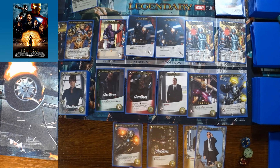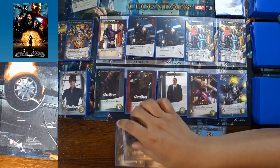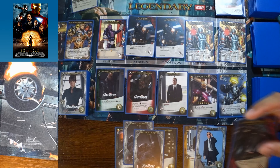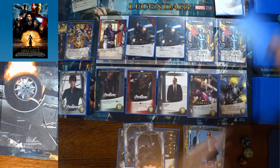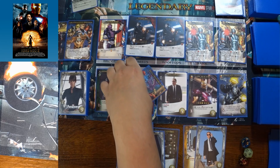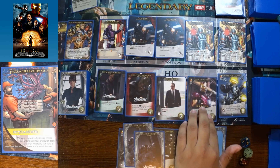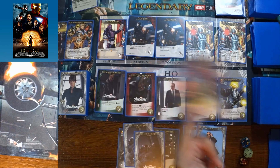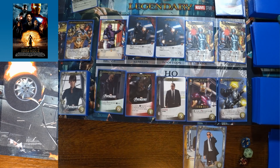The player fights a Hammer Drone Army from the victory pile, KOs it, looks at the top two cards of their deck, KOs one, and rescues the Pizza Delivery Guy bystander. His effect: choose to draw a card now or draw an extra card at the end of the turn when drawing a new hand. The player chooses end of turn for the better value, then ends their turn.